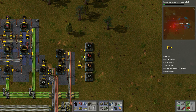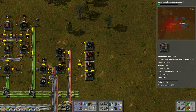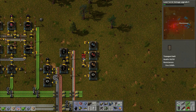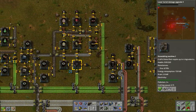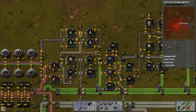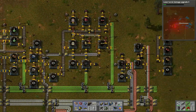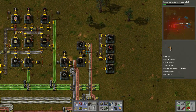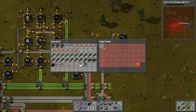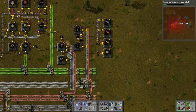Let's put this along the top - we actually need to make more of these. This we need to go up like this. So we got regular inserters - let's grab some from this box here, grab a stack. We got a stack of those, a stack of those - perfect. We need some long-handed ones too.